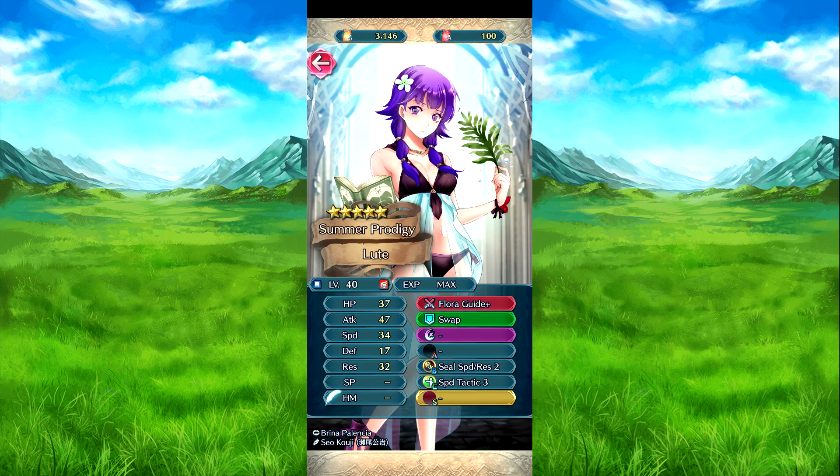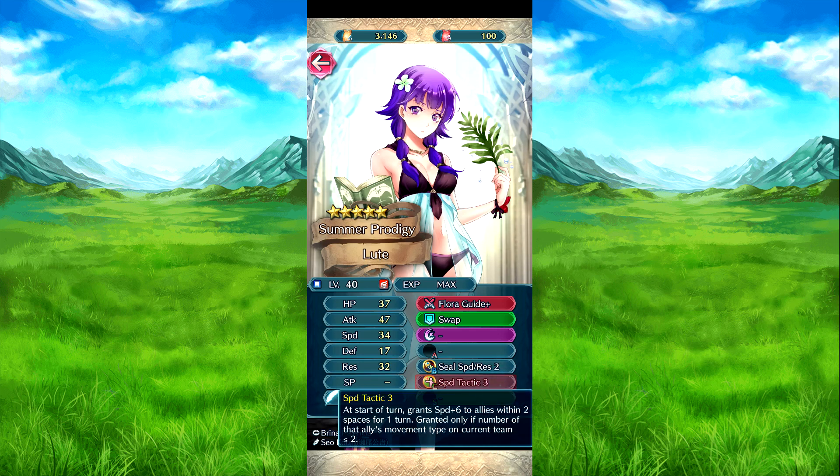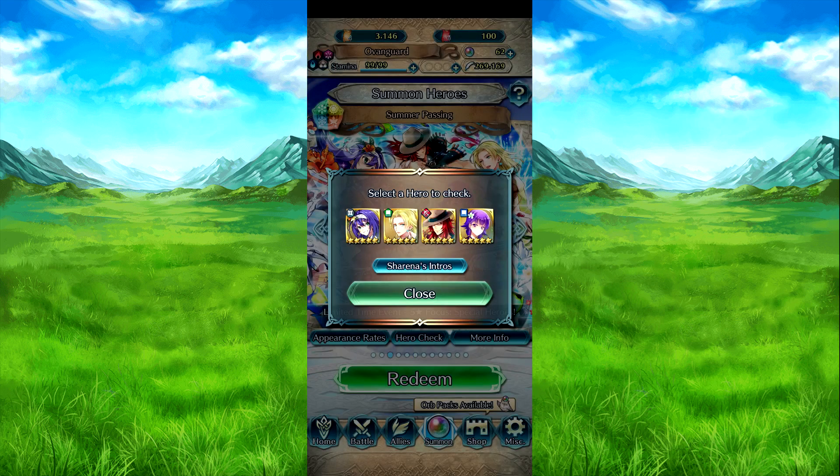Then we have the loot — Floor Guide. The Asaxi. In fact, it's ready to free. There are two, except the speed and res. Swap: switch spaces. Seal Speed Rest 2: speed/res minus five on the foe for next action after combat. And Speed Tactics at the start of turn: speed plus six to allies in two spaces for one turn, granted only if the number of that ally's movement type on the current team is two or less.